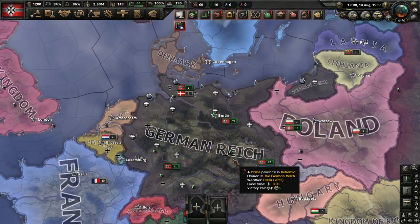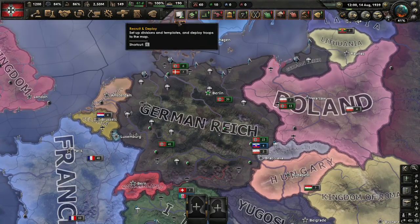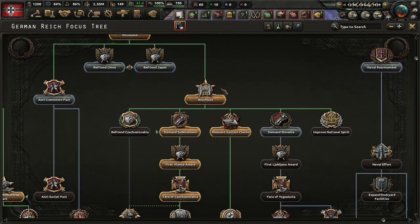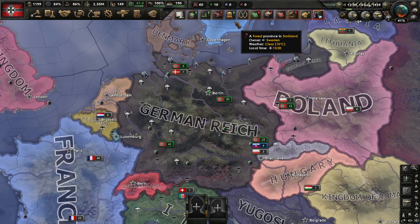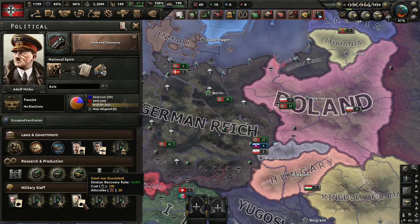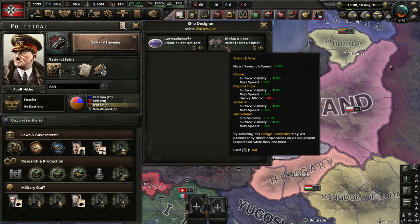Alright, the game is paused. First of all we're going to select international focus and we're going to go to Slovenia. Then go to government and choose.